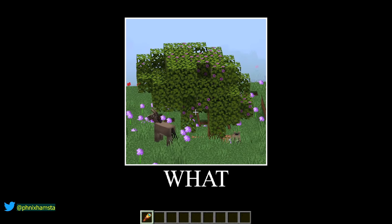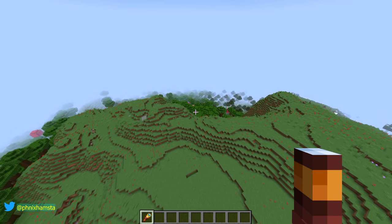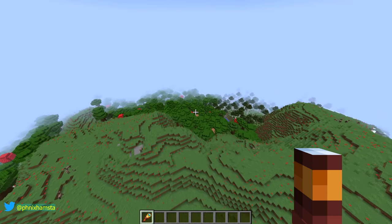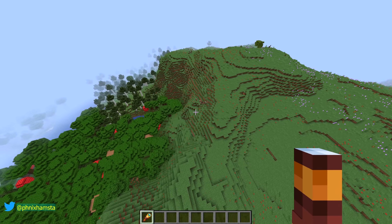That is an azalea tree — this is nice. Horses will not spawn here, just donkeys. So an interesting little fact to consider: if you can't find any donkeys, you can look for a meadow, but horses are generally all over the place anyway.